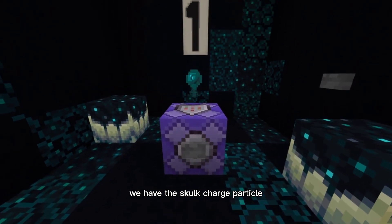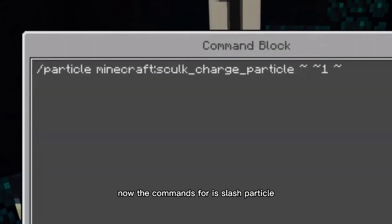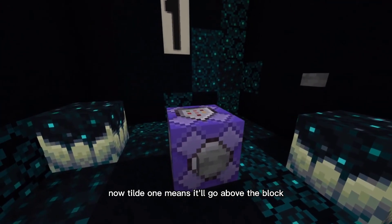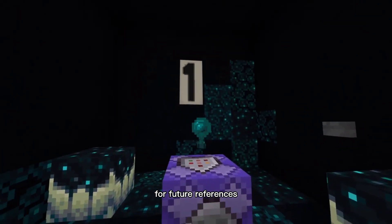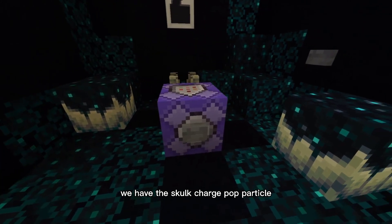At number one we have the skulk charge particle. The command for it is: /particle minecraft:skulk_charge_particle ~ ~1 ~. The tilde one means it'll go above the block, for future reference. That's what it looks like, and let's go on to the next one.